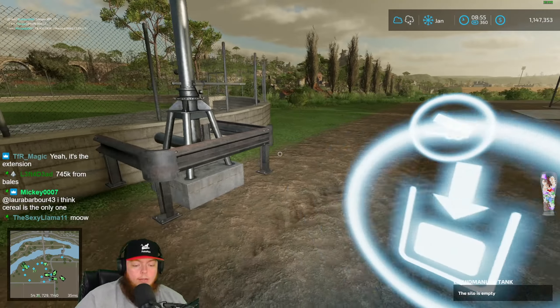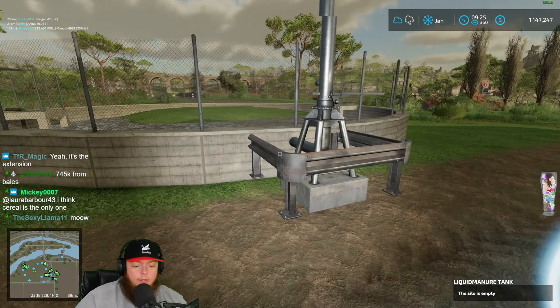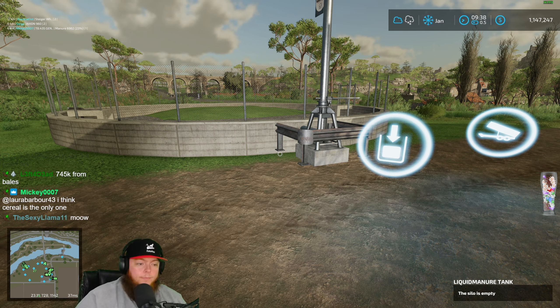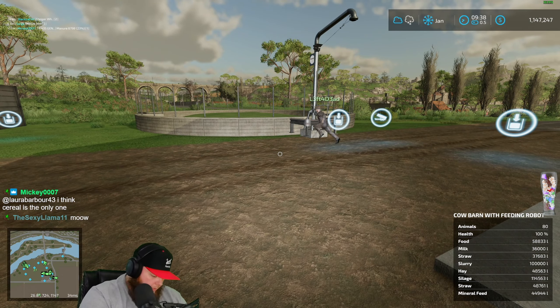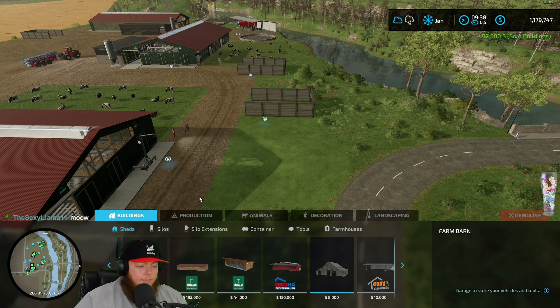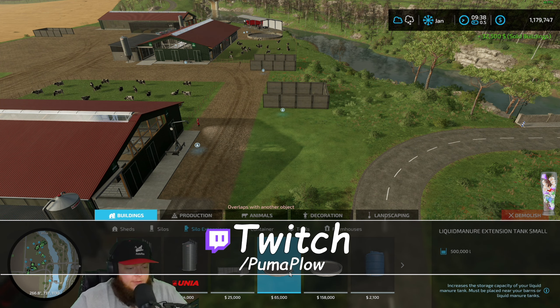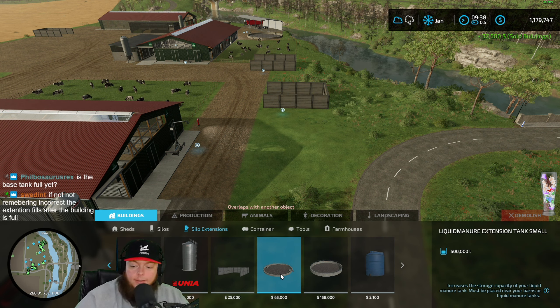The silo should be empty so it's not working. All right chat, we're back. Sorry about the dropped frames if I dropped any. You're telling me we need the cell — you know what, that's where I'm getting confused. I forgot there's two different silo extensions, there's a big one and there's a little one. I was only thinking there was a big one.